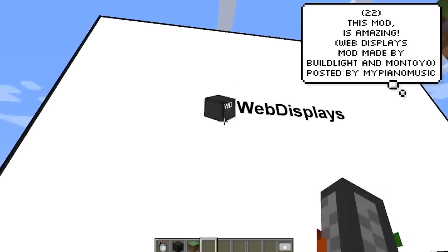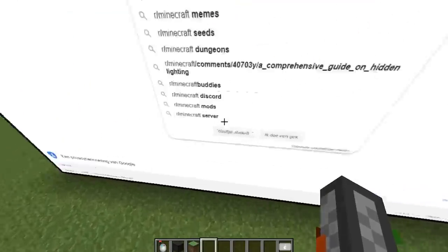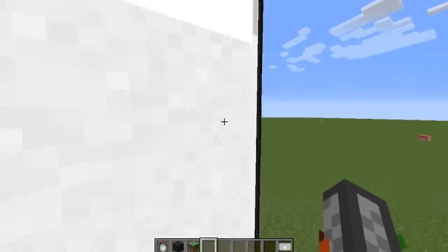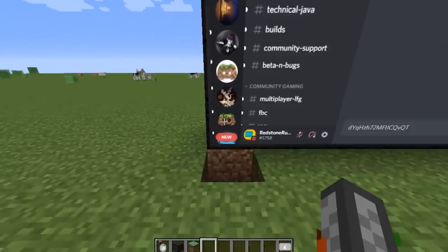Back to the mind-blowing ones — this one is crazy. Web Displays is a mod that does just that: it allows you to browse any website from the comfort of your in-game world. You can even watch videos and drop a like on them if you're feeling generous, or maybe just rickroll your friends instead. And it even supports Discord.